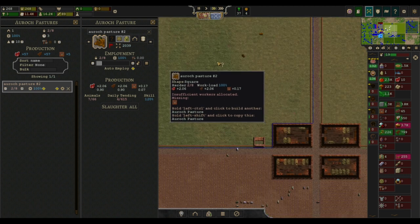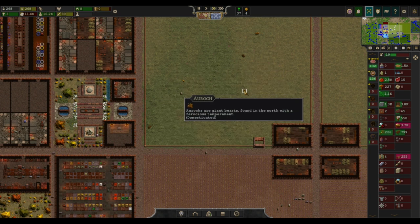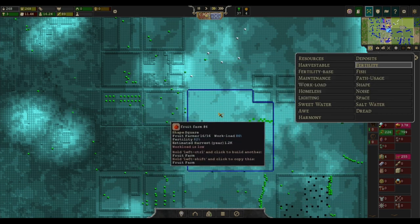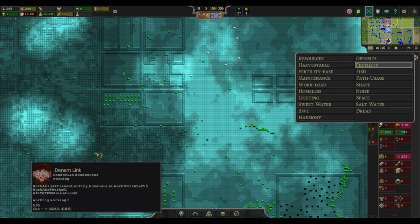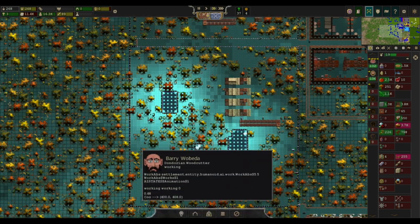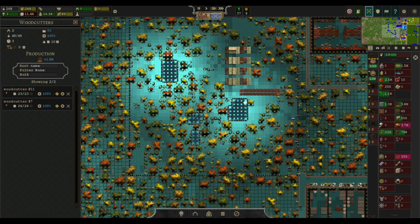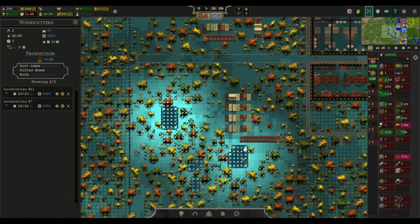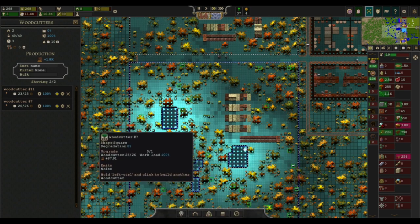Fertility does matter in these ranches. The lower your baseline fertility is, the less animals you can actually raise, which means you should probably save your fertile fields for ranches and not for crops. Crops you can boost up. Here's an example where I tried to use canals to boost up the productivity of a woodcutter's lot — it doesn't affect the woodcutter's lot at all. And this woodcutter's lot is also 55 by 55. I just put holes in it and filled them with canals to see what would happen.